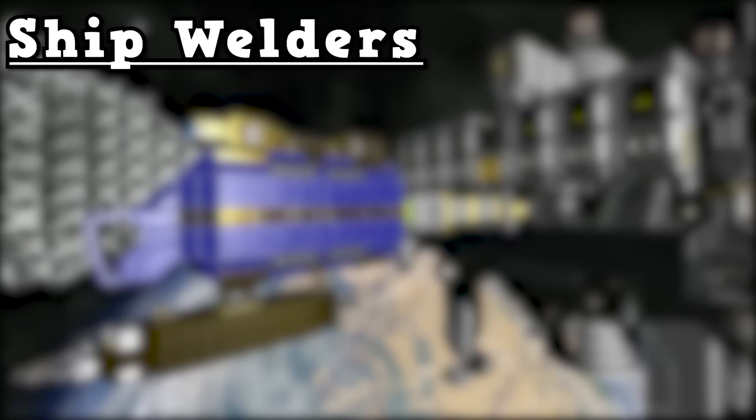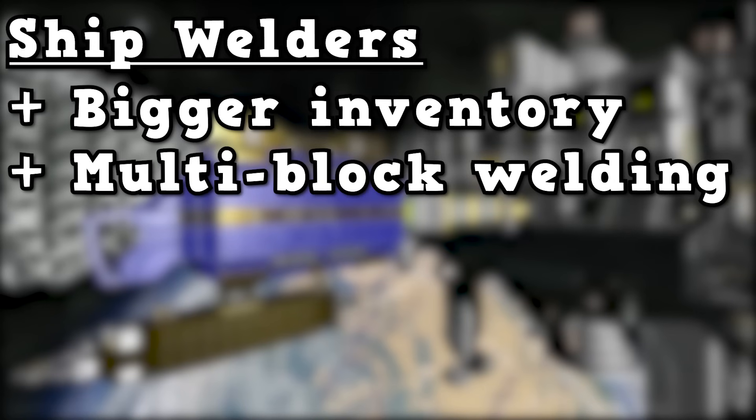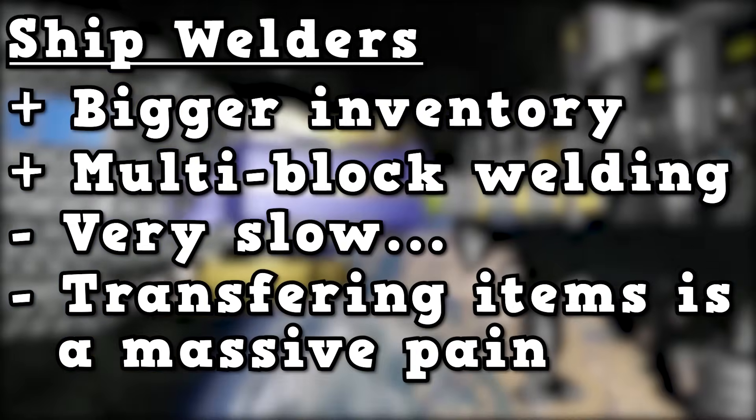Let's go over the strengths and weaknesses of ship welders. Ships have bigger inventory sizes than players, and ship welders can weld up multiple blocks at the same time. However, ship welders are much slower than higher-tier hand welders, there's no build planner for ships, and you have to dock your ships and transfer resources over, which takes much longer than using the build planner as an engineer.